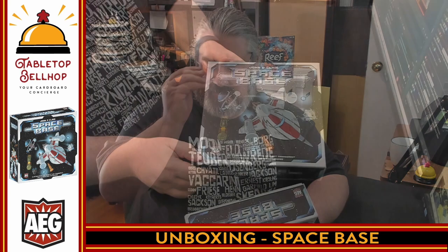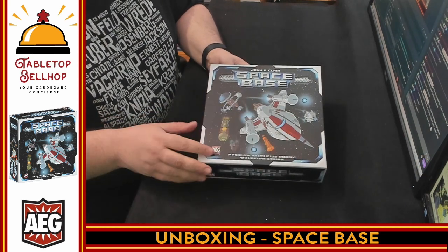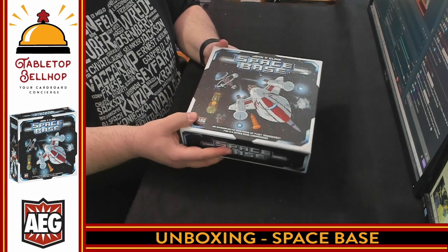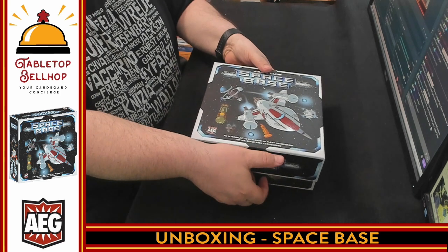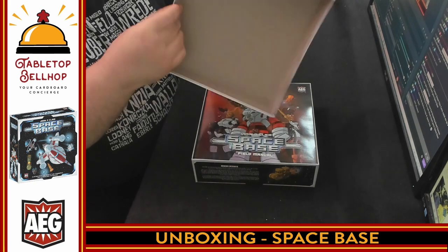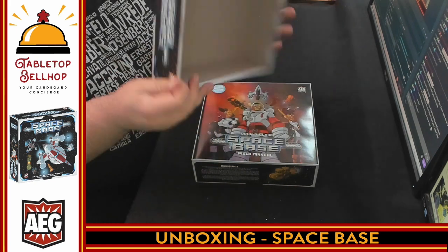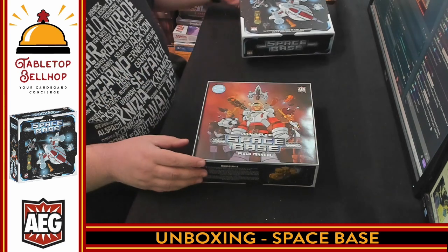Got to say, it sounds good. Here we have the box for Space Base — cracking it open. You've got a nice UV finish on here, UV coating on the ship, which is a nice touch. The box feels a little odd — it's not the normal material, a little thinner than some board game boxes. It's kind of like a sticker on top of a cardboard box. It's got a unique feel to it.